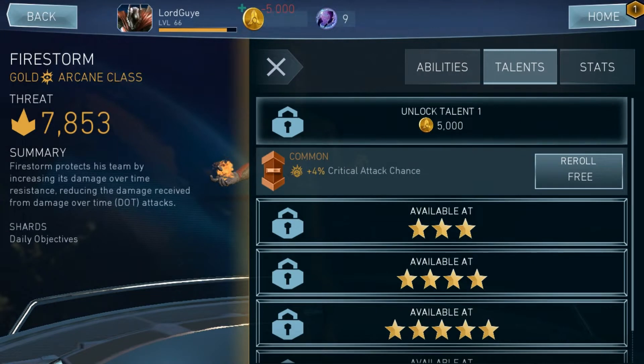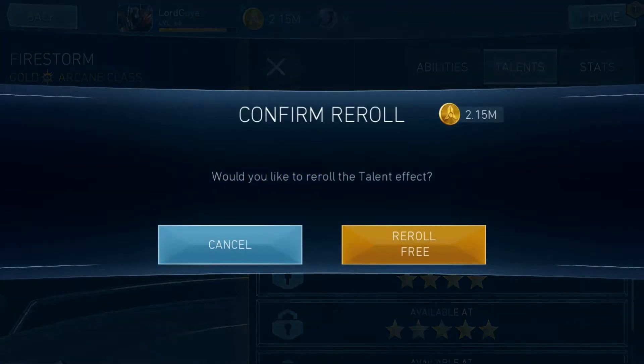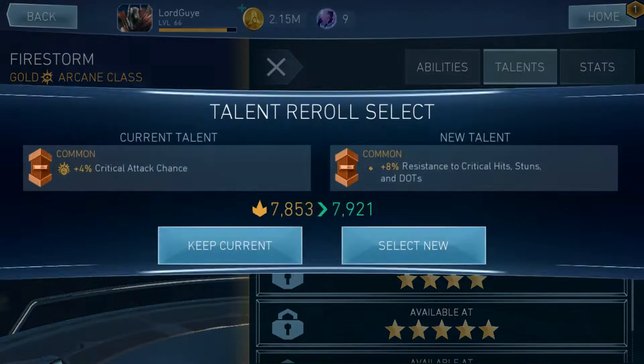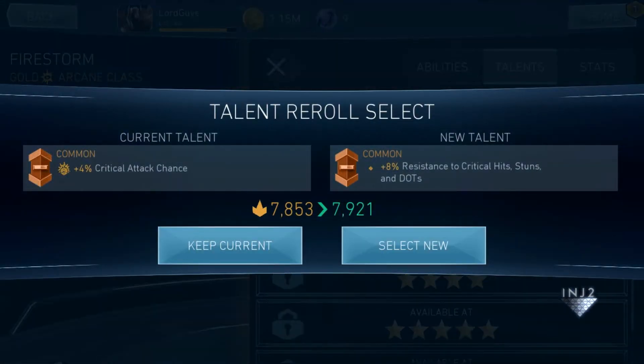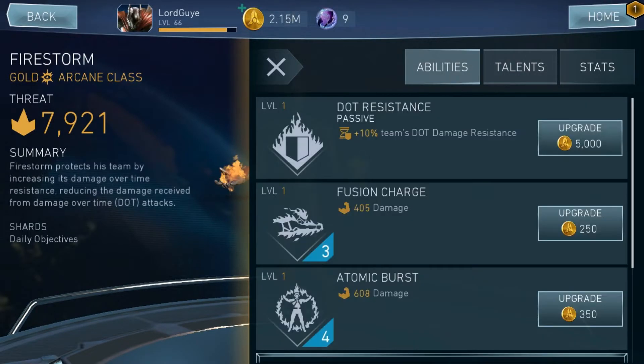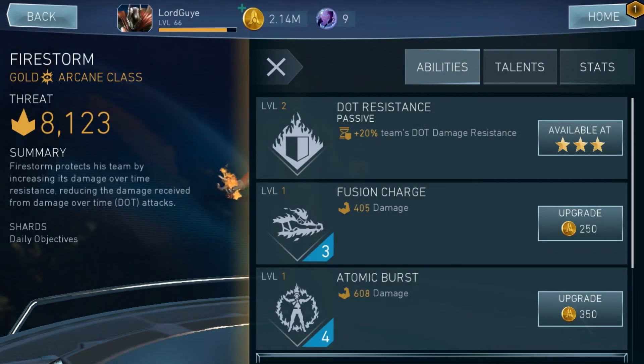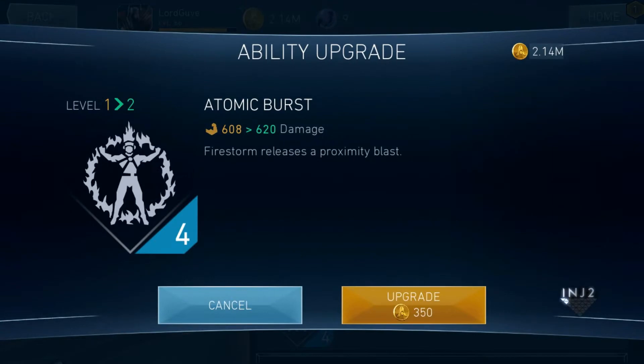Whenever you unlock a talent, this is how you would acquire it. Let me try rolling one single thing — I kept the critical attack chance, honestly I'll do some rerolls. Got a passive ability. His ability: future charge, atomic burst — let me take these both to level five if possible.